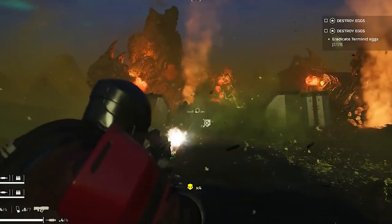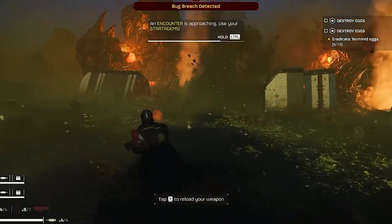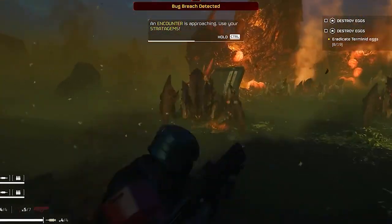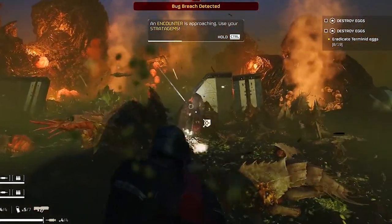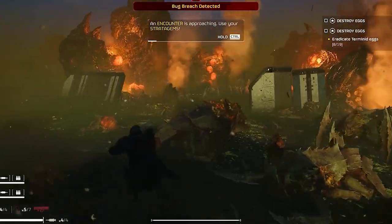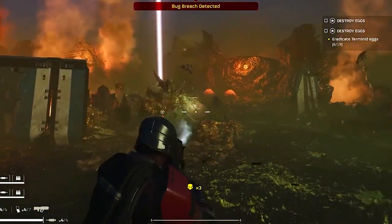Solution 5: disable overlays software. Sometimes overlays from programs like Discord, Steam, or third-party software can interfere with Helldivers 2, resulting in the black screen issue. Try disabling any overlay software before launching the game — this simple step might just solve the problem for you.